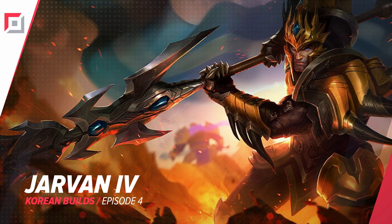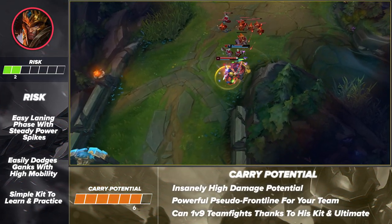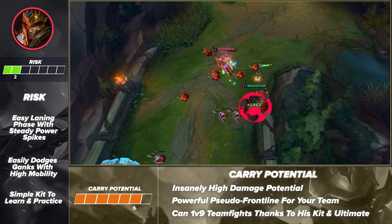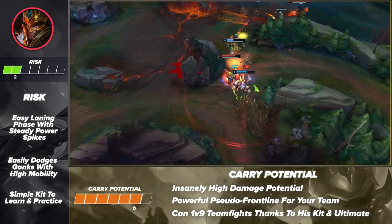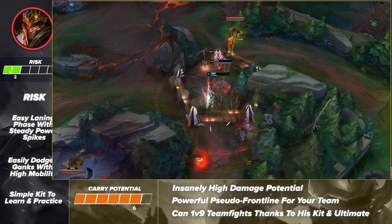Starting us off strong, we've got Jarvan in the top lane. With his buffs, Jarvan made an amazing comeback in the jungle, but did you know he also has seen heavy play in the top side? Not only did he become the best ganking jungler in the game, but he is an amazing brawler. In the top lane, Jarvan is able to duel his foe and easily roams to get both his jungler and midlaner ahead. Not to mention that he is a wonderful teamfighter. If you're looking for a new fighter to add to your top lane roster, be sure to check him out.